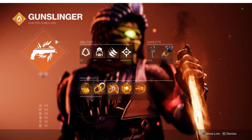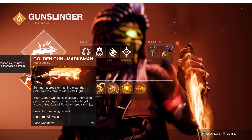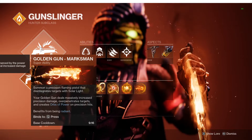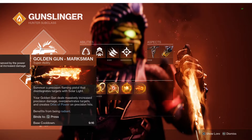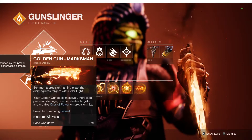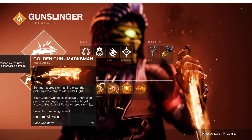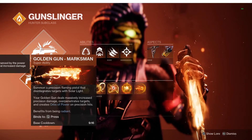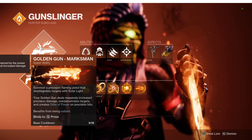Subclass-wise, you're going to go Golden Gun Marksman, because the entire point of this build is to just keep chaining your super over and over. If you have a full team of Golden Gun Marksmans, hitting three headshots in a row with your entire team will automatically refund your super with the Fish Boots.